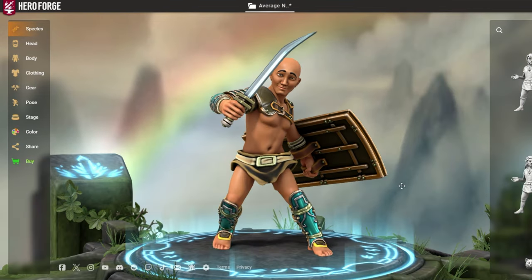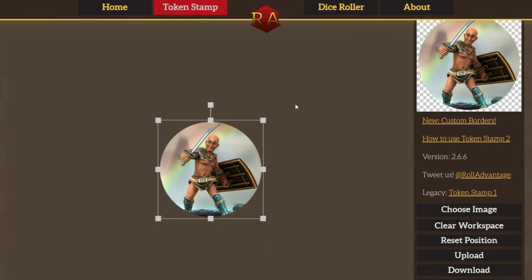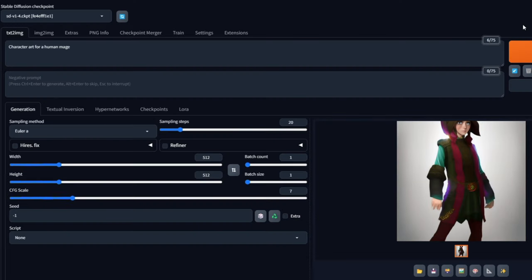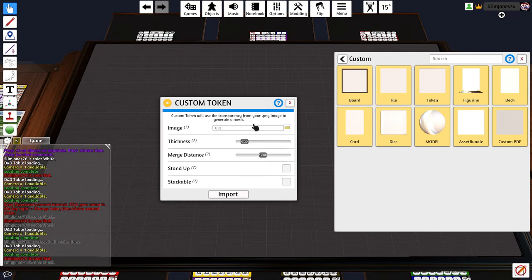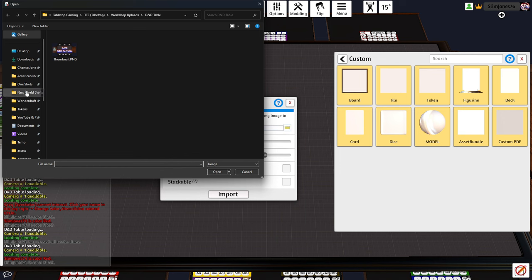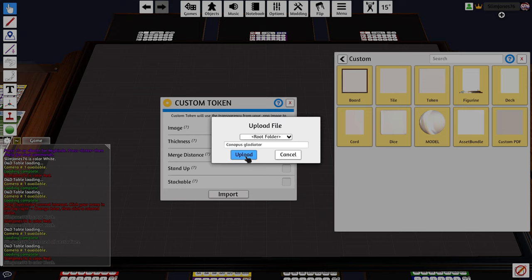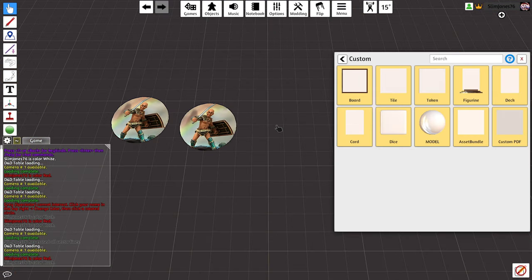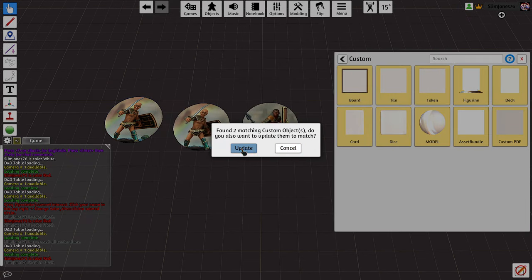To create a custom token, I'd recommend designing your character on Hero Forge, taking a screenshot, saving the image, and uploading it to Token Stamp. You can just as easily find some random artwork online or have it generated by AI such as Stable Diffusion. In-game, go to Components, Custom, and drag the token onto the table. In the image bar, click the folder and locate your token downloaded from Token Stamp. Double-click or hit Open, and when you see the pop-up, you must select Cloud or no one will be able to see what you've loaded. Hit Upload again, then Import. If you're uploading multiple tokens from a copied one, you'll get a pop-up asking you to update — always hit Cancel, or all the tokens you've copied will take the form of whatever you last uploaded.